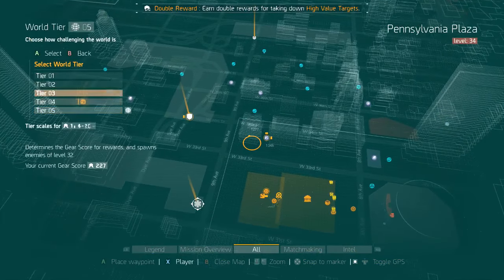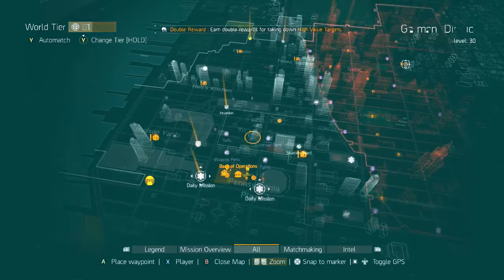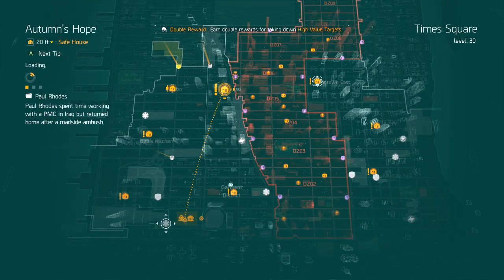Another way to get lower gear score weapons is to go to your map and change your world tier to World Tier One — you can farm whatever you want to get those low gear score weapons. I'm just choosing a world boss because it's easy to find and doesn't take long. We all know where Bullet King is, so we're going to take our 163 gear score weapons and melt him with a Tactician build.